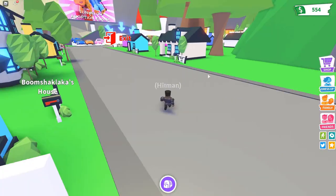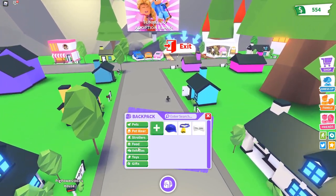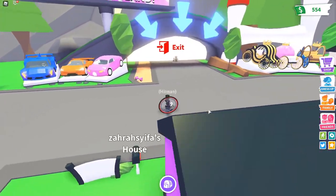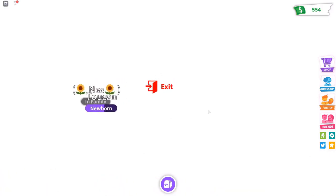Now you go out the door and this is where you invest your time into the world of Adopt Me. You'll probably get told to go to the pet store to get a cracked egg, so you go to the pet store and follow the arrows.